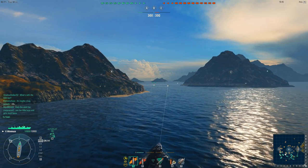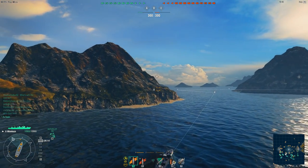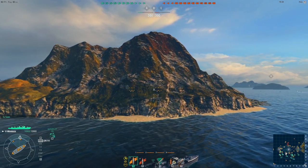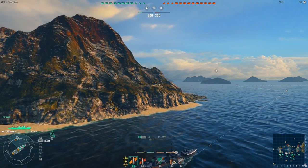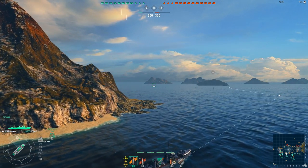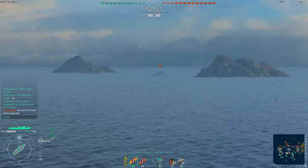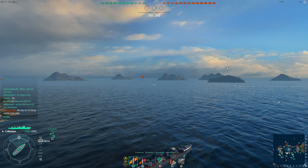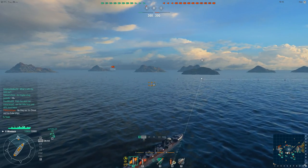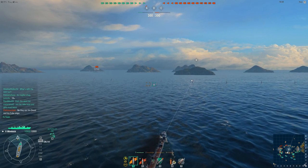What you should be doing at the beginning of the game, especially on the domination map — and this is really the thing that decides which team wins domination maps — is have your Destroyers rush the caps. As a Japanese Destroyer, you're actually better than an American Destroyer at rushing the cap, because you're on average a little bit faster and a whole lot more stealthy. So get into the cap, drop your speed, turn perpendicular to the enemy team, wait it out while you cap, and constantly scan around looking for targets, team deployments, and your next move.